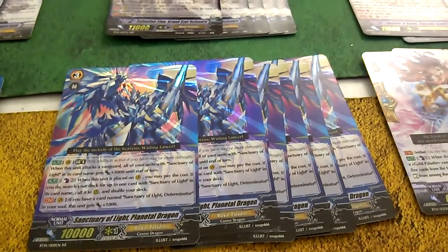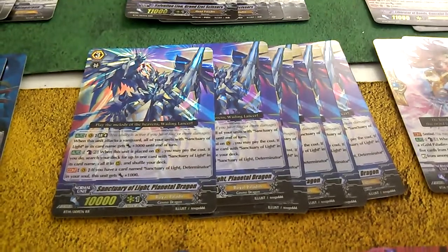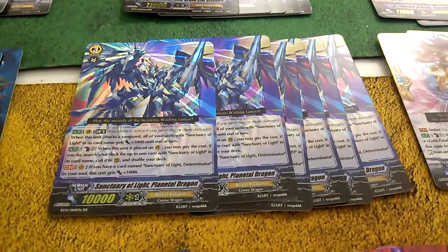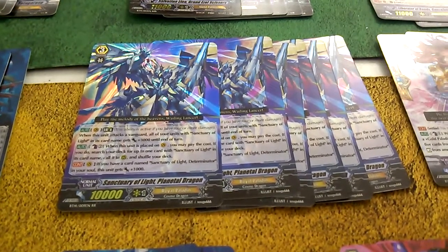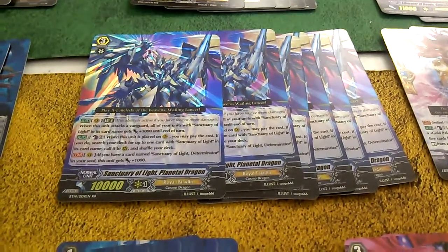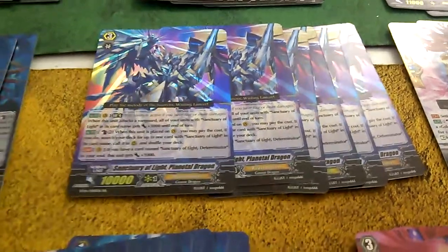I got six copies of the Sanctuary of Light Planetsul Dragon, who is a new boss monster for Royals in general. It's pretty cool — I like it a lot. It's a chain ride and it's got some neat effects. Try it out.